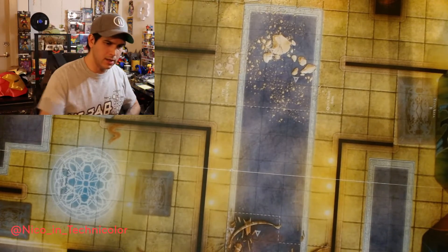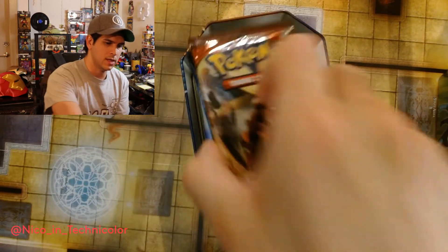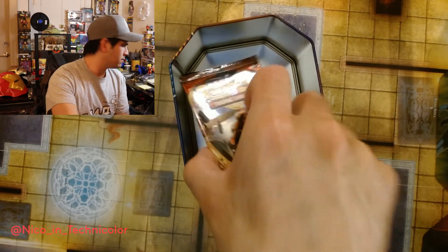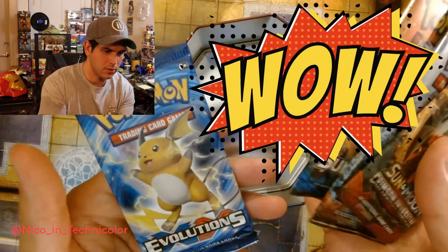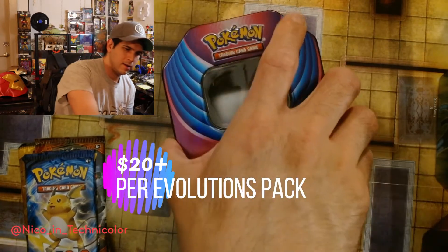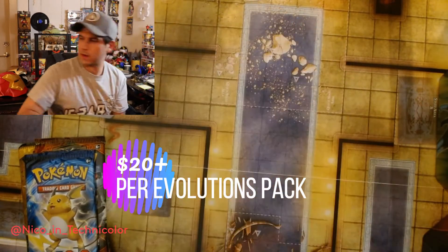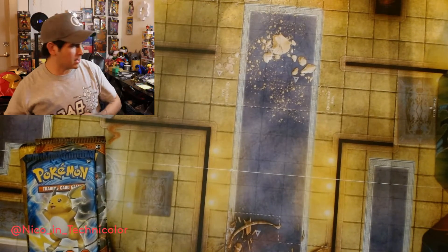It's actually a pretty huge tin for these, and they're just set in the bottom. So we got Crimson Invasion, Burning Shadow, Sun and Moon — oh, and Evolutions. That one's gonna be good!